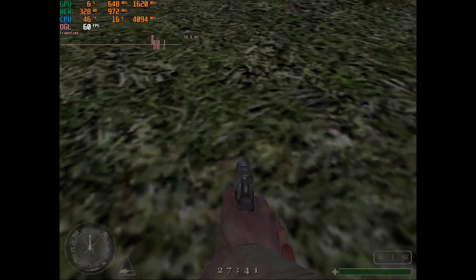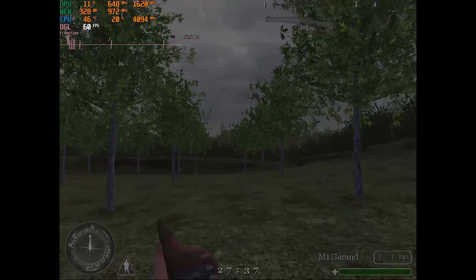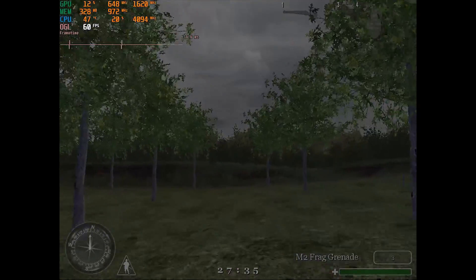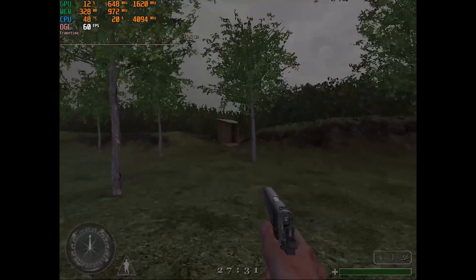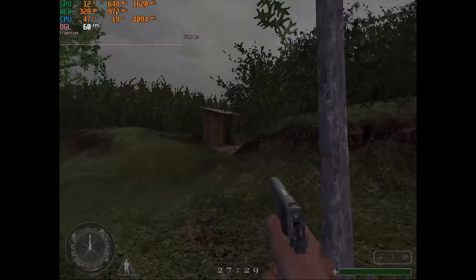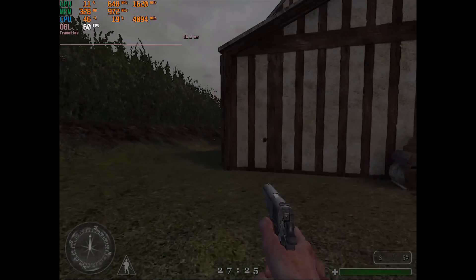Let's throw in an old game — Call of Duty original version. We have 59.8 minimum, 60.2 maximum, and 60 average on the 8800. With the Radeon we got 60 minimum, 60 maximum, and 60 average — nice and smooth.